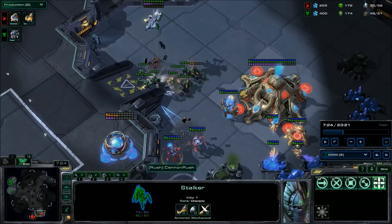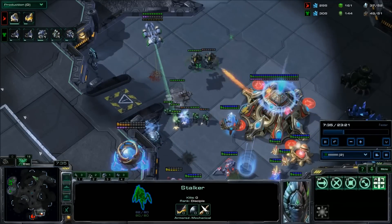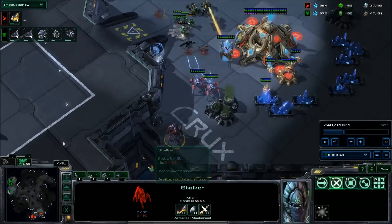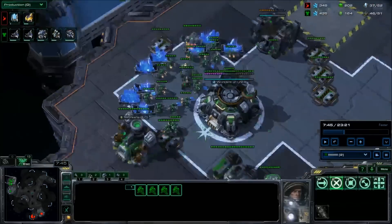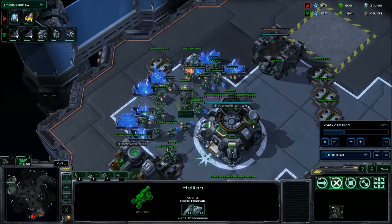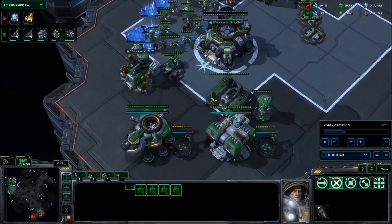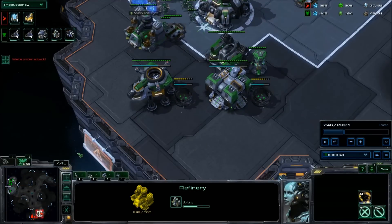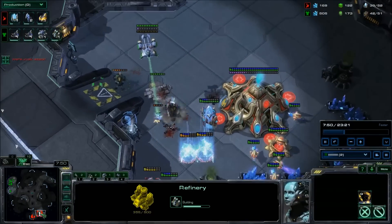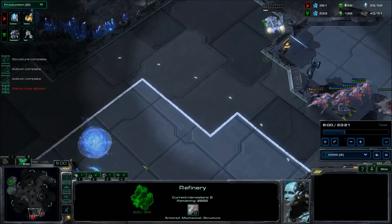He should have at least two or three stalkers, and if he only has two there should be a sentry. We're just trying to fight away from the cannon and deal as much damage as we can. Back home, once we have our initial units — a few marines, the hellion, and the viking just in case — once our left-over marines are about to pop out, you can go ahead and drop two tech labs and a gas geyser.